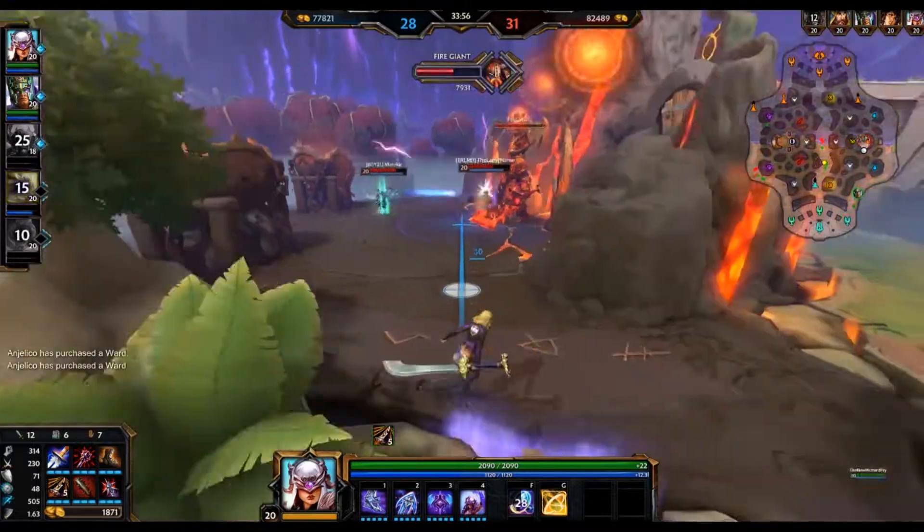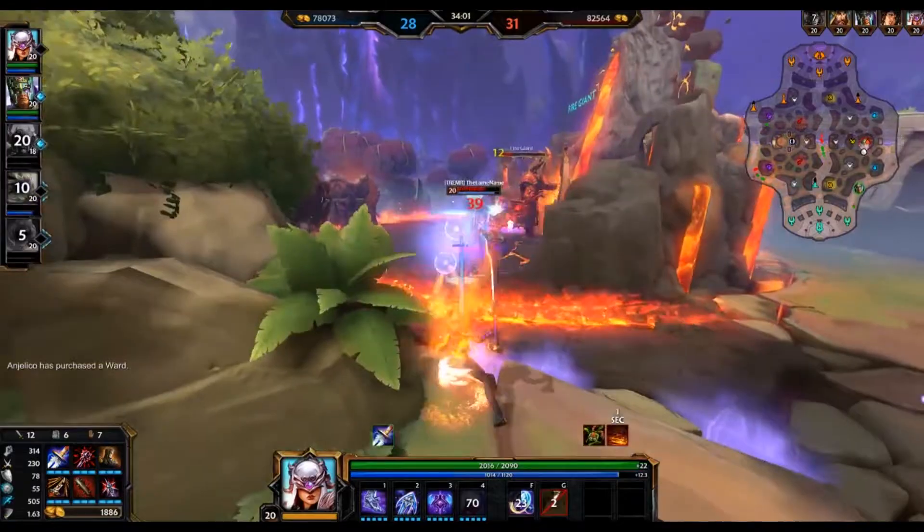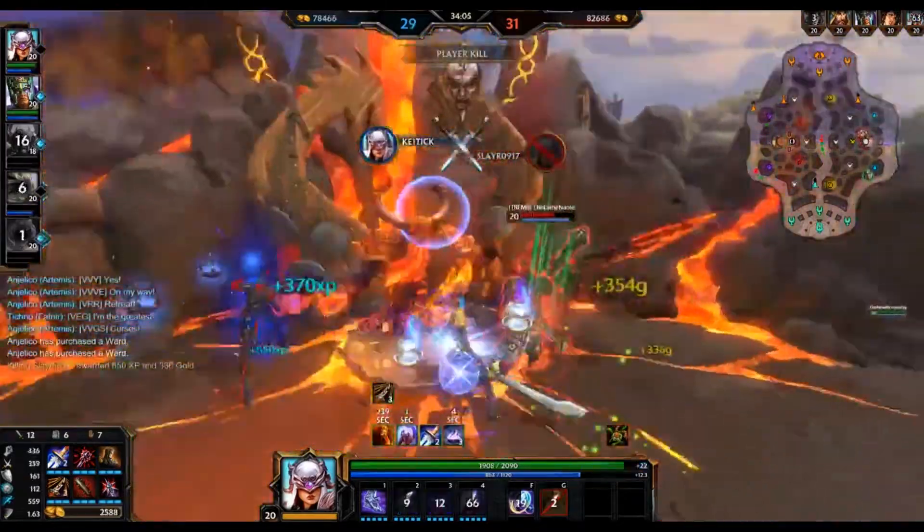As for the ultimate itself, remember that Nemesis is a tank killer. If you use your ultimate on a tank, you are shredding their protections and gaining them for yourself. So in teamfights you are always ulting the tank — it gets rid of their protections, makes you tankier, and that's very important.